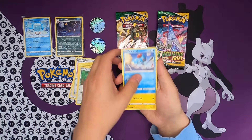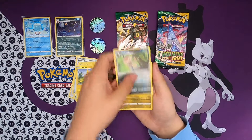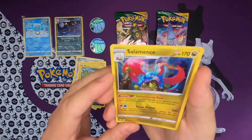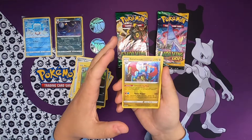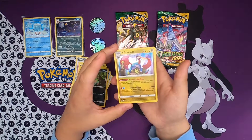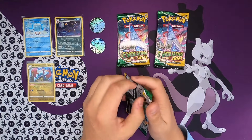We got Flaaffy, Tentacool, Pikachu, Nosepass. And for our first pack rare - Hitmontop. This artwork is absolutely amazing - Salamence, holo! Definitely sleeving this bad boy, I'm gonna keep him. Look at that, that's very cool artwork right there. I would definitely consider that a hit.